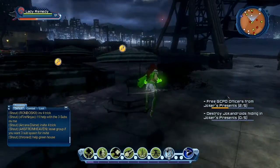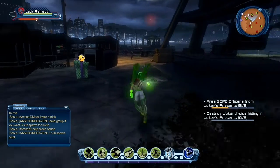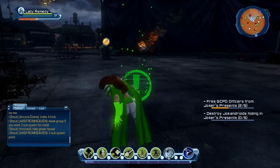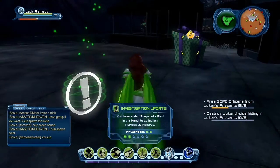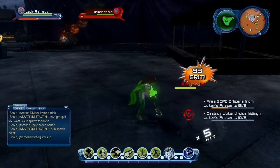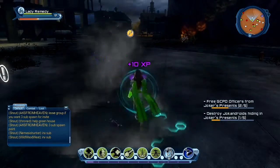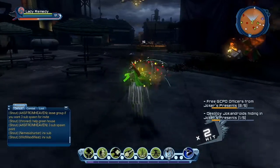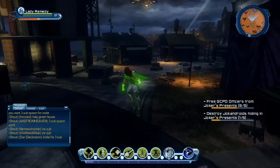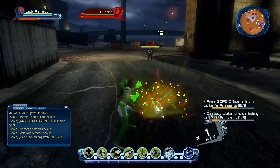Pretty much just go around here destroying all these presents and hopefully you'll get a Joker android or an officer. Looks like they changed it a bit so you get a lot more of the officers. Watch out for the explosion — the Joker androids will blow up once they reach like 20% of their HP, so watch for that.